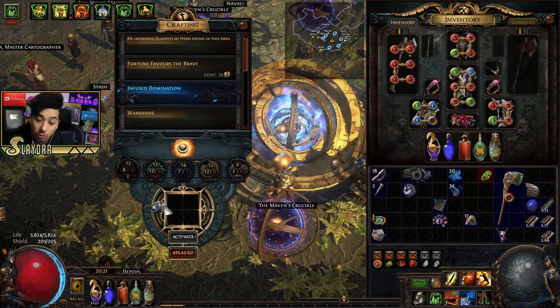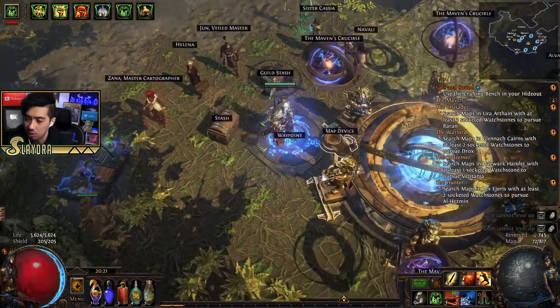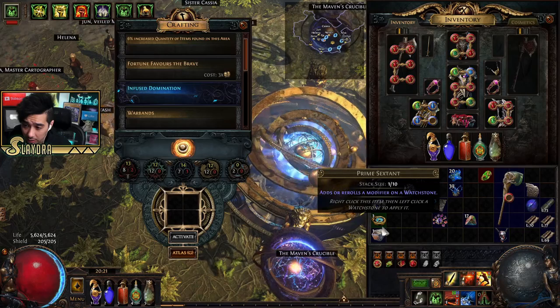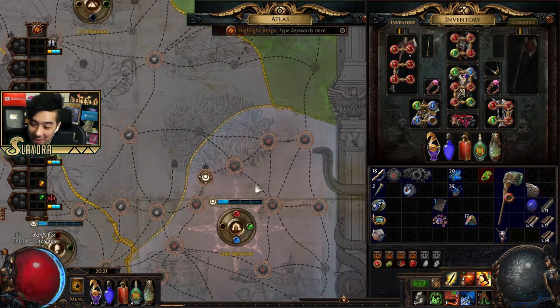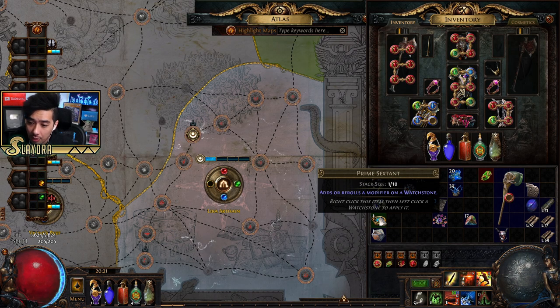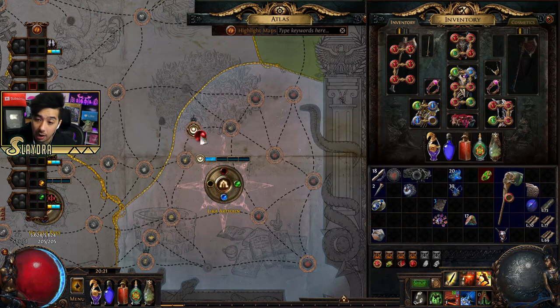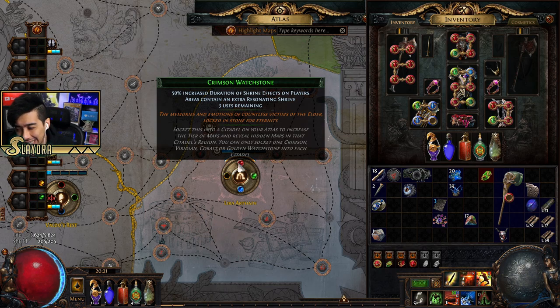Some items will let you change the map when you throw them in the map device — you can activate those and get whatever bonus they provide. There are also things called Sextants on watch stones, which is a complex mechanic. If I wanted to roll a Sextant on a watch stone, it would modify it — for example, '50% increased durations of shrine effects on players, areas can contain an additional Resonating Shrine.' It generally adds more monsters and bonuses.